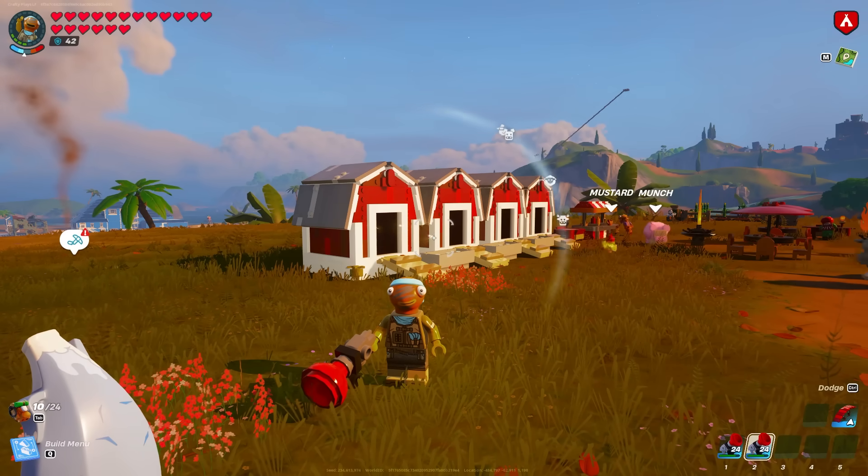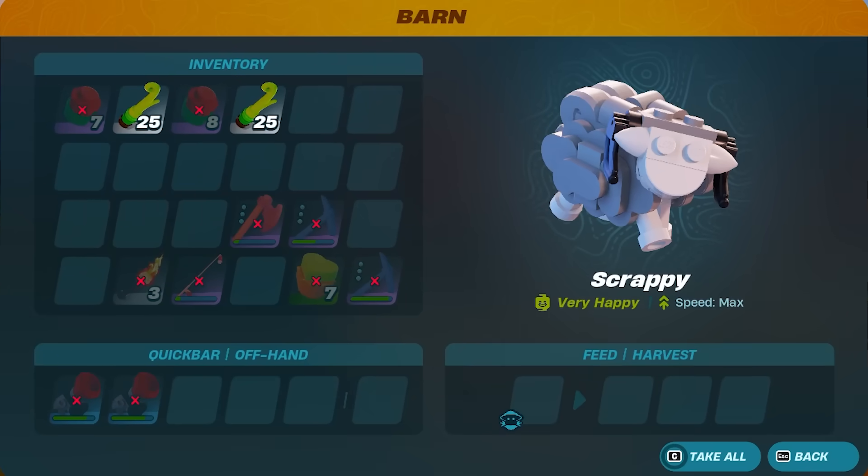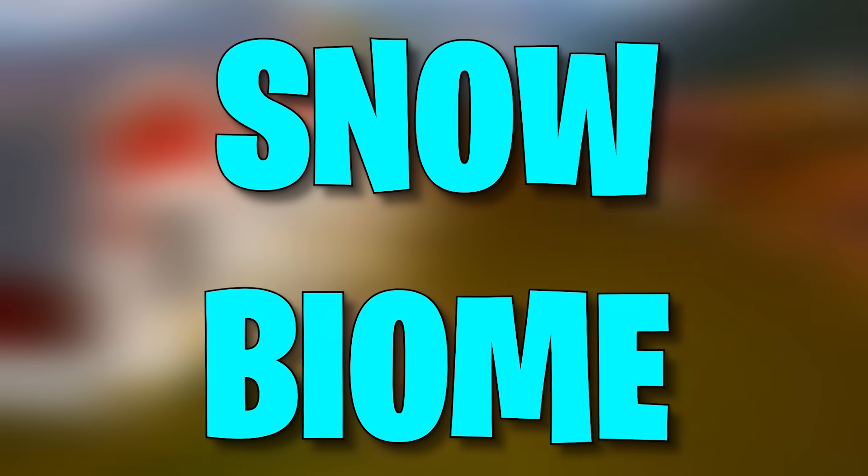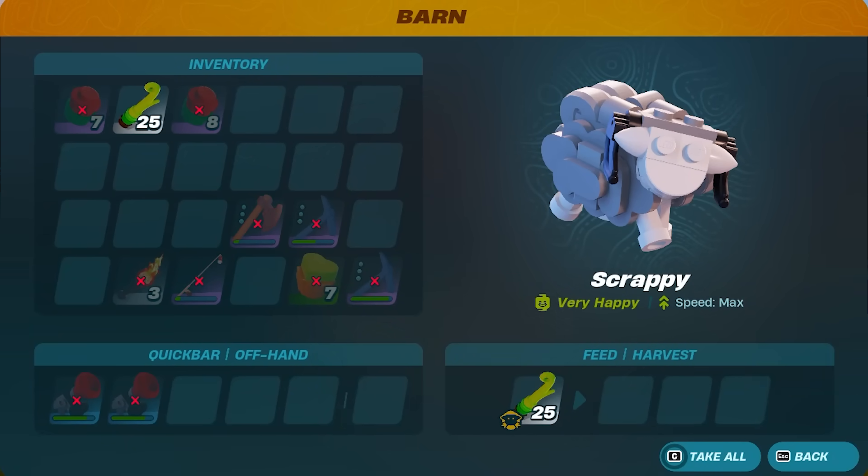Feel free to rewind or slow down here. For your sheep, the best thing to give them is vines — they'll give you wool in return. But my sheep is from the snow biome, which means instead of getting regular wool, this sheep gives me heavy wool, making it a much better animal. Regular wool is nice but not difficult to get; this means I don't need to go to the snow biome for heavy wool. You can also see that under the sheep's name it says they are very happy and their speed is at max.